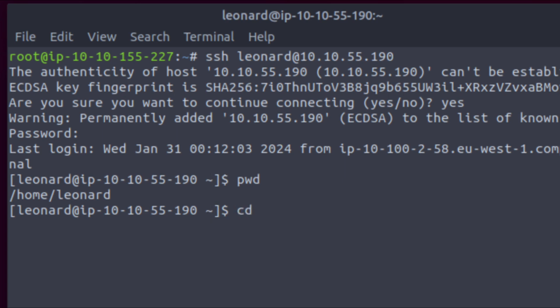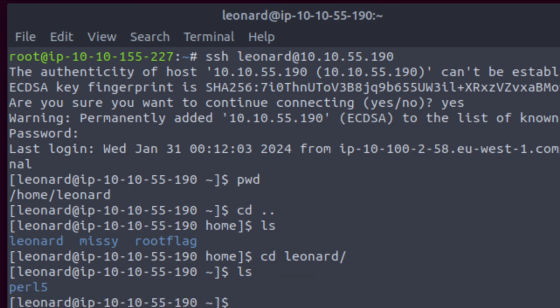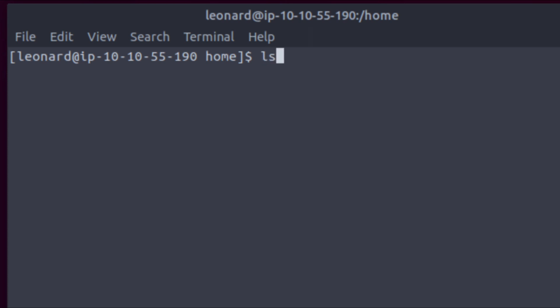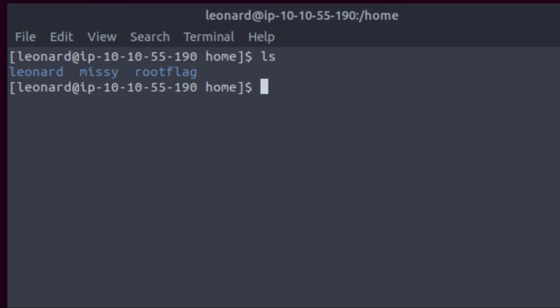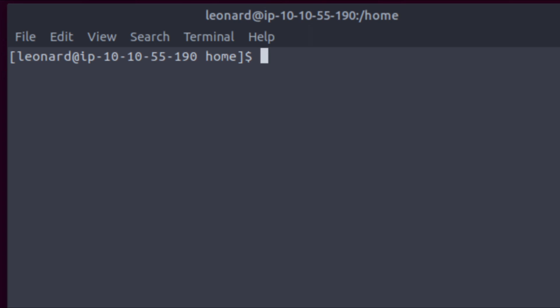Let's go back one directory and see what's inside. We have Leonard, Missy, and root flag. We're currently Leonard, and going into his folder there's a pearl5 directory but nothing useful in there. Back in the home directory we have Leonard, Missy, and root flag. If I try to go into Missy's folder — no permission. If I try to go to root flag — no permission. So we need to gain some kind of privilege.